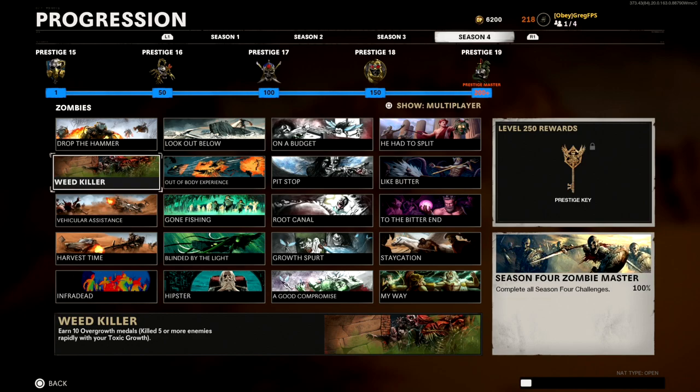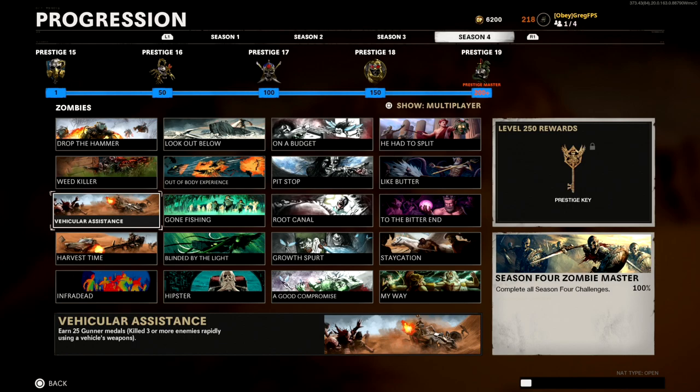Next up is 'Weed Killer': earn 10 Overgrowth medals by killing five or more enemies rapidly with toxic growth. If you have toxic growth upgraded all the way, you have three full charges. Place down a bunch in a row, run a horde of zombies into it, and you should be able to complete this one in literally one game.